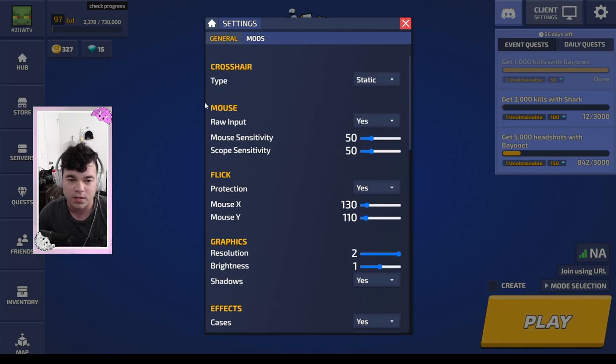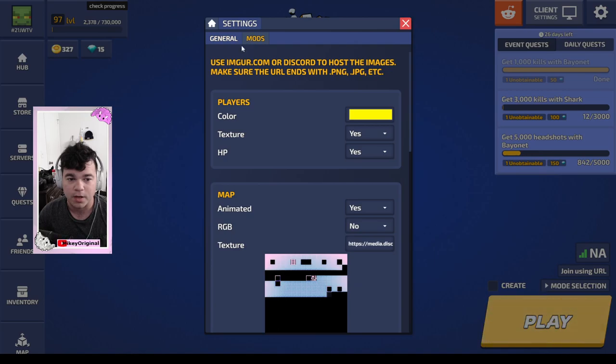Mouse flick — yes. Raw input — yes. This is only if you're having a constant mouse flick while playing the game. Next, you want to go to mods. Go to mods over here.